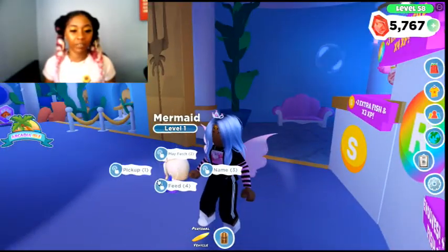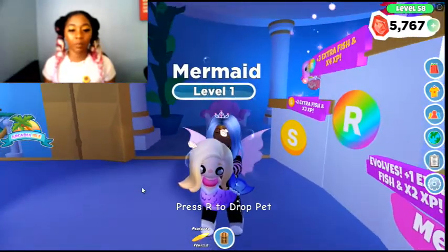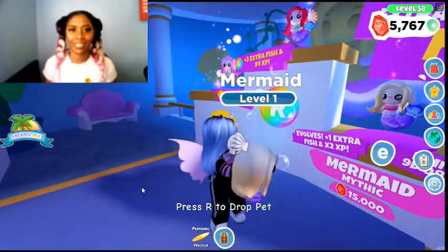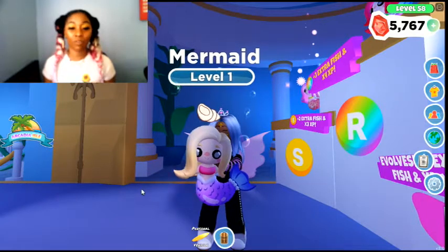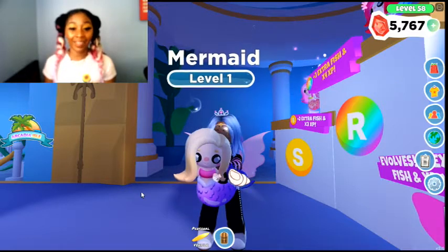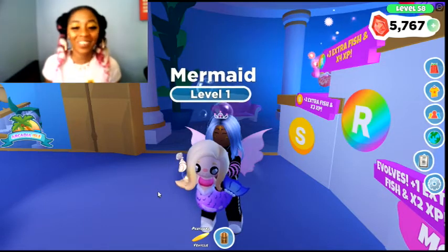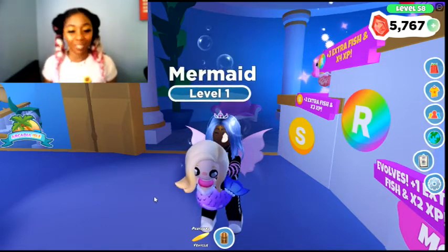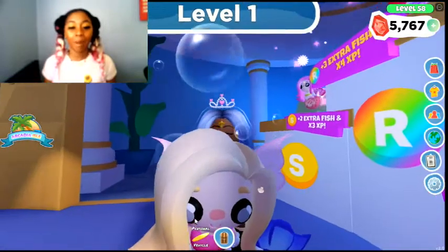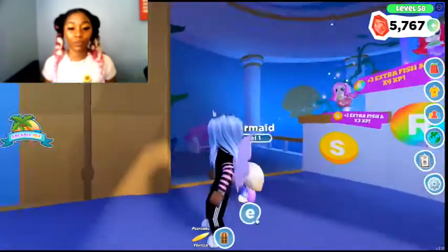Okay, here she is — I have her. Let me pick her up and take a look at her. So I have the mermaid. It's kind of weird — I'm used to just having the pets, but now I have a mermaid to walk around with, to do extra work for me. I'm going to put this mermaid to work. She's going to be getting me extra fish and XP — that is pretty cool. But we need to get you to that pink hair up there, and that is going to take leveling you up.